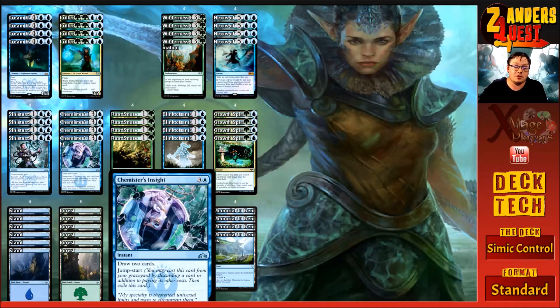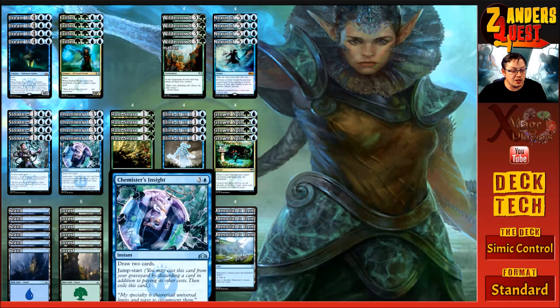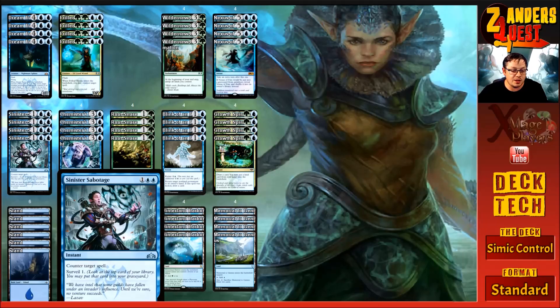We're running some card draw in the form of Chemister's Insight — three and a blue at instant speed, draw two cards, with jump-start so you can recast it from the graveyard by discarding a card. With Wilderness Reclamation, you can cast two Chemister's Insights in the same end step. To finish out the spells, we're running four copies of Sinister Sabotage — one and two blue, counter target spell and surveil one. Just adding to our end-step-untap-go plan.